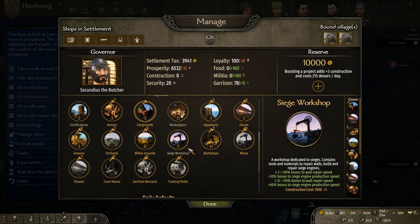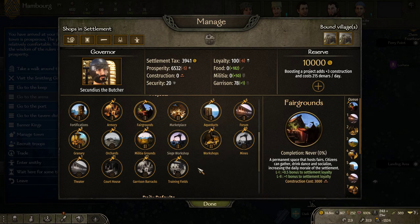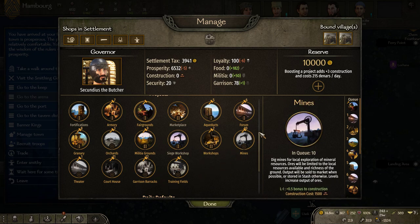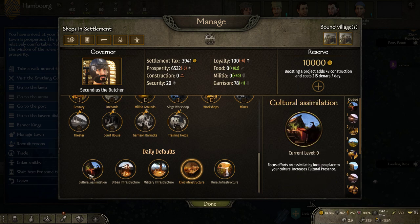The same things basically apply to stats as in vanilla — you want high loyalty for high build speed and buffs to construction like workshops. There are other options here which also add bonuses. One other thing is daily defaults — this is sort of like vanilla. This particular option here is very interesting; we just summoned the next governor so we're waiting for him.